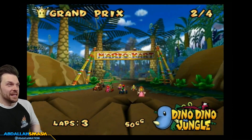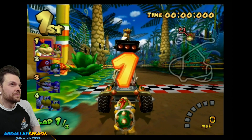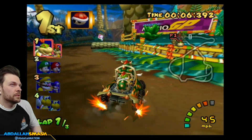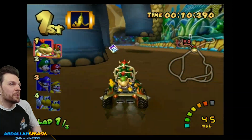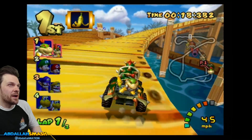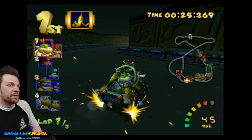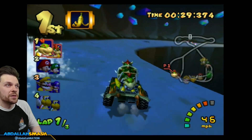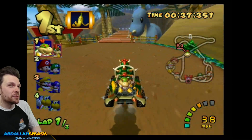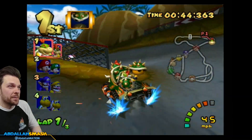Here we go, Dino Dino Jungle. I remember this level from Mario Kart 7. There are a couple paths here — I don't want to fall off, that's the big thing. And if you remember Mario Kart 7, there's a cut towards the right as soon as you enter, but that cut is completely off-road. So in this game you cannot take it unless you have a mushroom. The waterfalls are not helpful in this game at all — you can't trick off a waterfall.